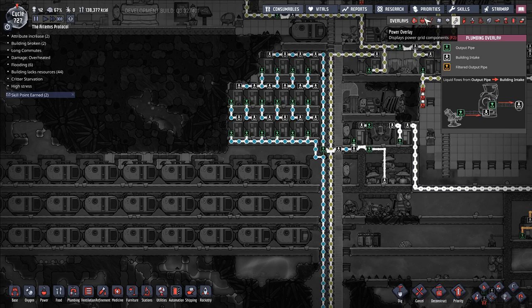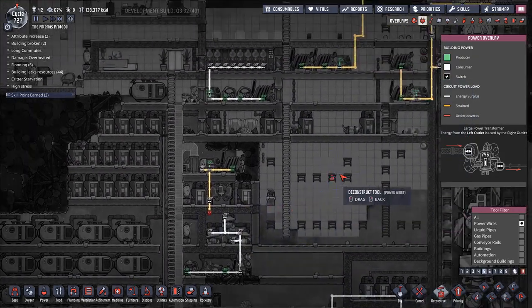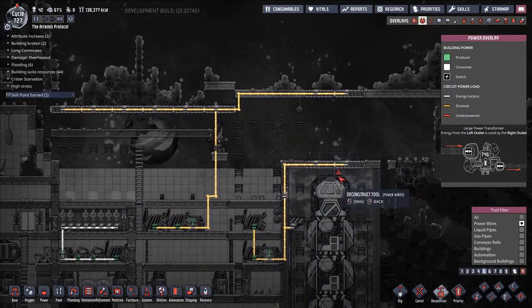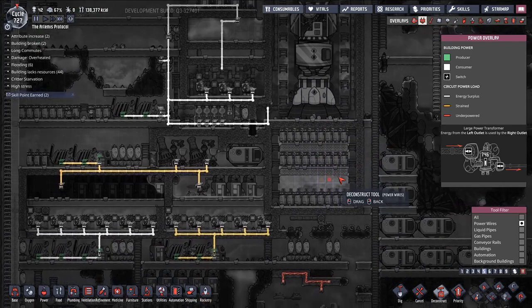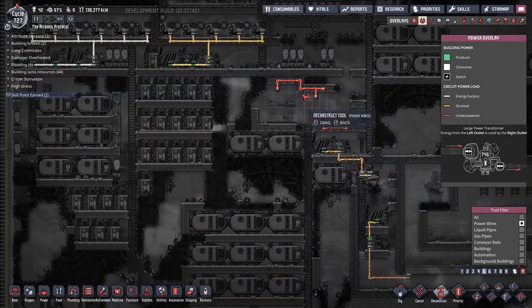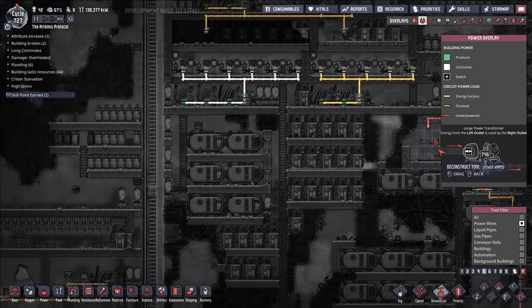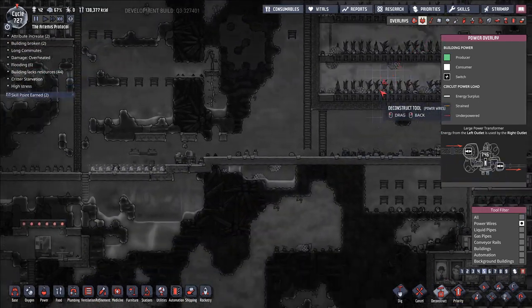Power-wise, any little snippets I need to get rid of still. Deconstruct this. This all seems fine. These are left over from the... these are already spawned in the game — we didn't build them, so I'm not going to get rid of them.